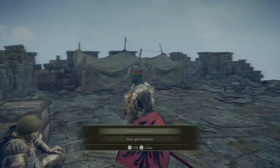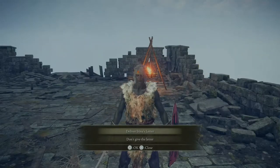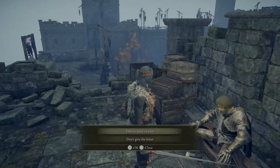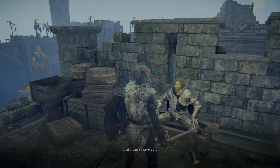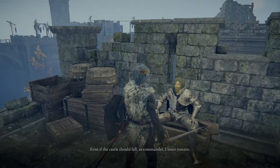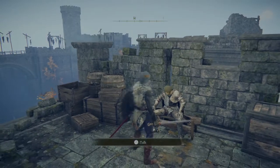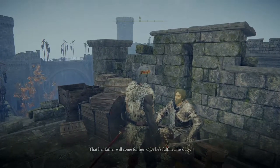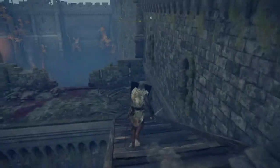'I'm sorry to disappoint you, but whatever you came here to do, I'm afraid Castle Mourne won't hold much longer. Take this, by way of apology.' Sacrificial twig — that's useful, that's the item I could have bought from that one merchant. Deliver Irina's letter — don't give the letter. No reason not to, right? You said you wanted it delivered here. I'm imagining I want to go ahead and do this — she didn't seem like she was doing anything wrong. Let's deliver it. 'Thank you — I'm in your debt.'